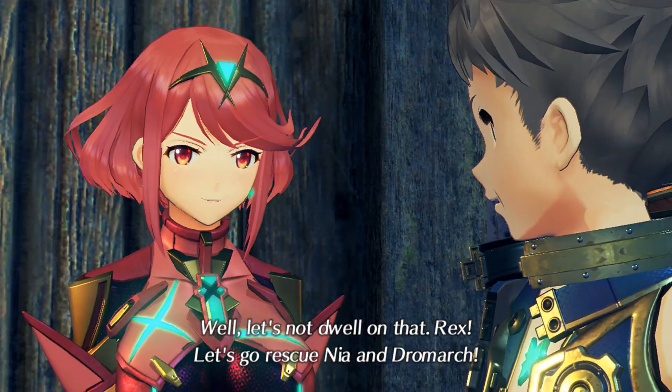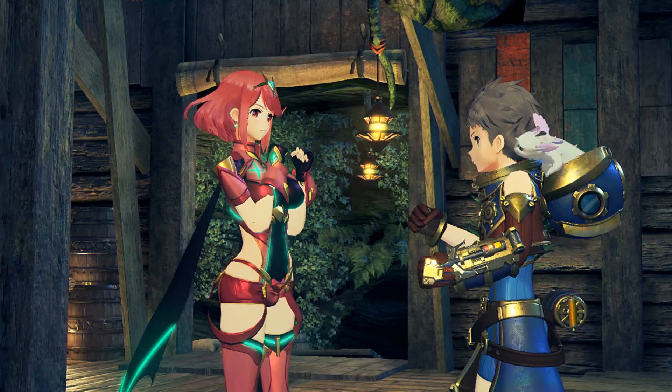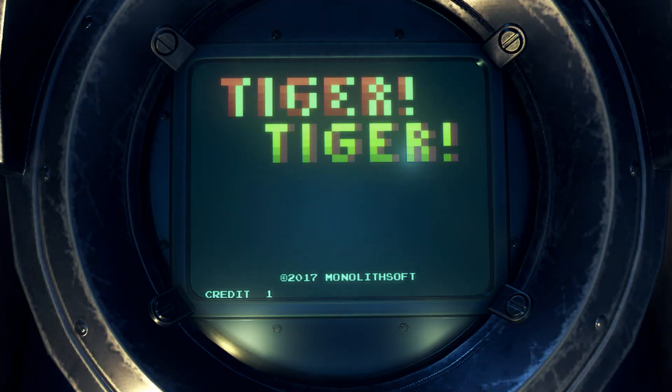Rex, let's go rescue Nia and Droluk. No time to lose. So, I'm going to go ahead and skip the rest of this. Now that we have Poppy, I'm not by myself anymore with just Rex and Pyra. But first we need to play some Tiger Tiger to get started, which is something we just revealed, which is awesome.